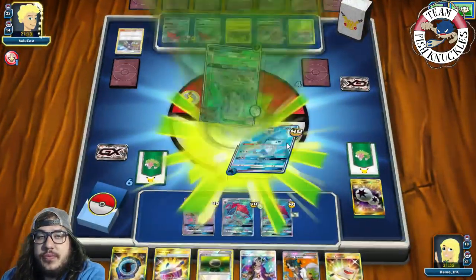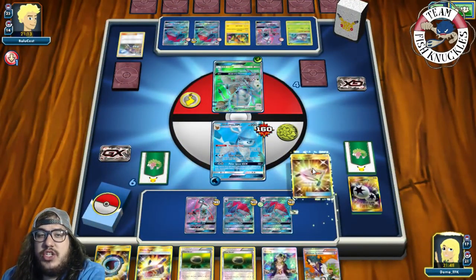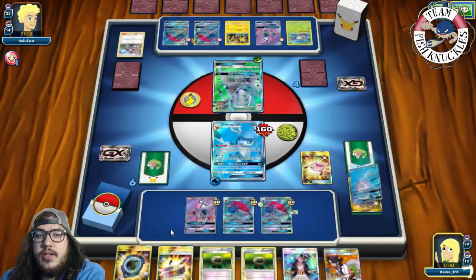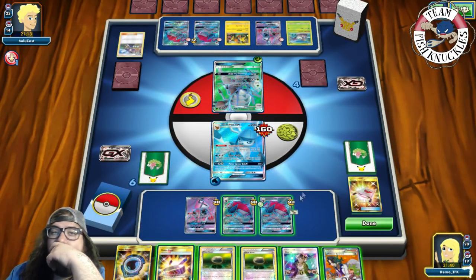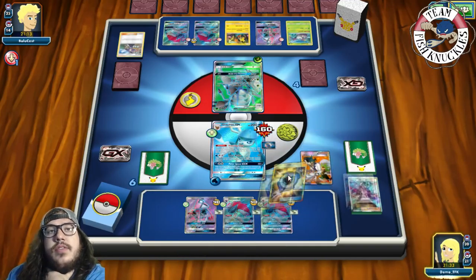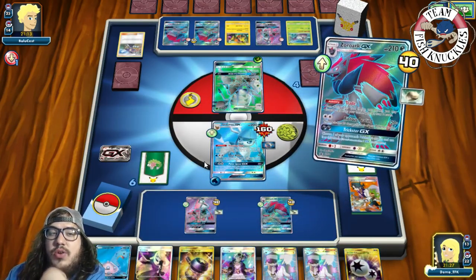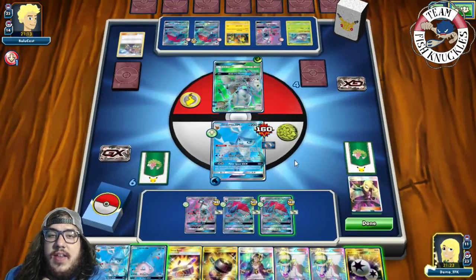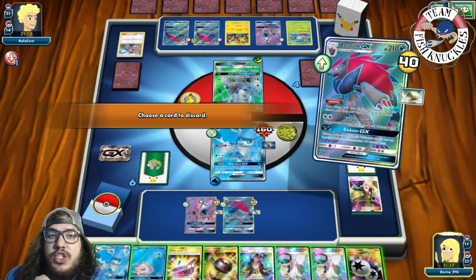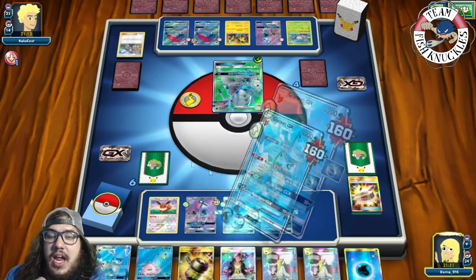Opponent's First Impression for 120. On our turn we top-deck a Float Stone. We Stretcher three Pokémon back into the deck. We Sycamore, giving everyone Float Stones and Choice Band on the active. We trade away Cynthia to draw two new cards — looking for Eevee. We find a Field Blower and a DCE. We trade more, discarding Choice Band, and find an Eevee for next turn.